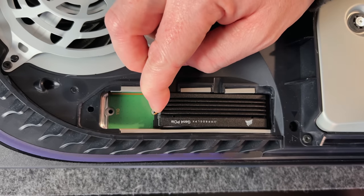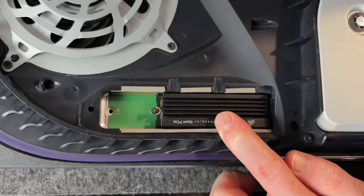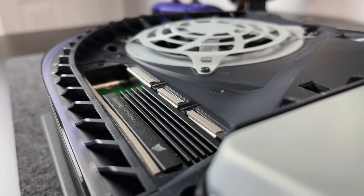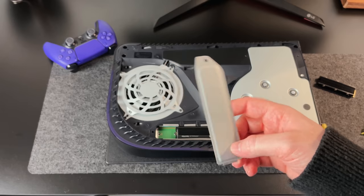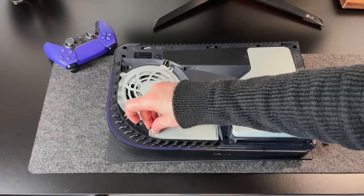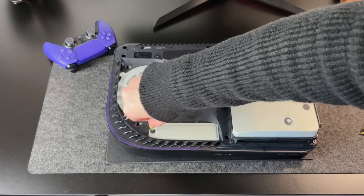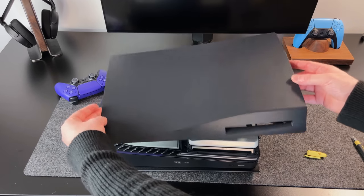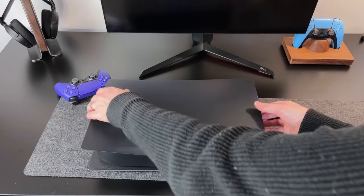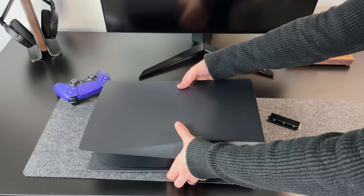Now we need to slide the SSD in and insert the original screw to hold it in place. As the MP600 is designed for the PlayStation 5, it obviously fits perfectly. Also make sure that you reinstall that metal cover — this is important and something Sony recommends. Once done, we can refit the PlayStation 5 rear plate and press firmly until you hear a click.